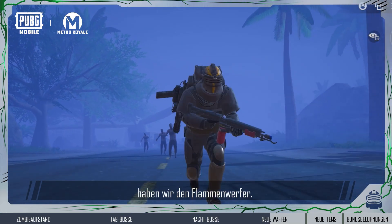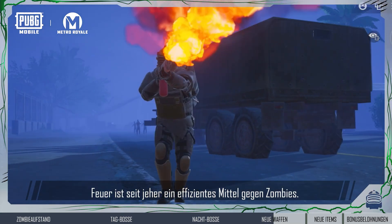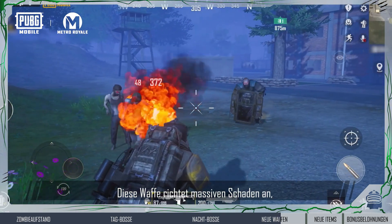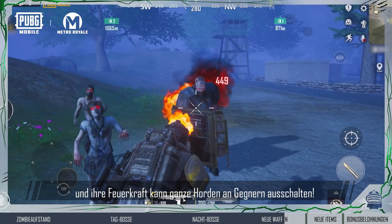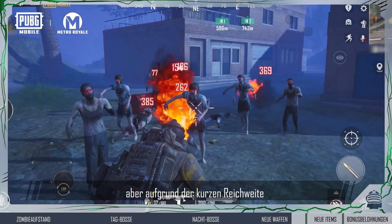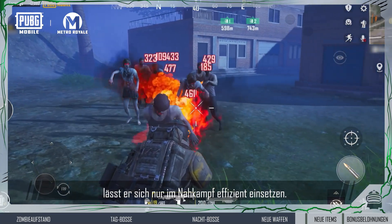Up next is the flamethrower. Fire has always been effective against zombies. This weapon's strong frontal firepower can help you wipe out entire waves of them. The flamethrower may be powerful, but its short range makes it more suitable for close-range combat.